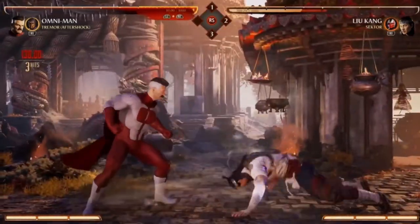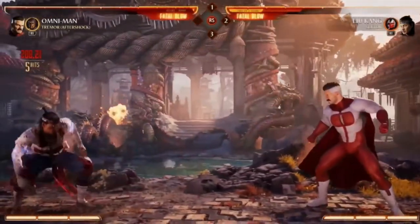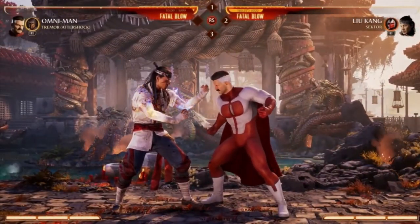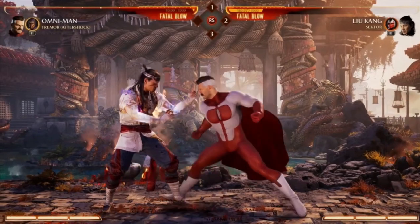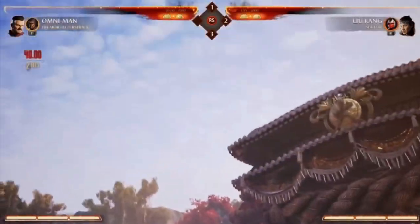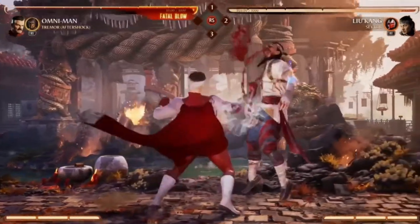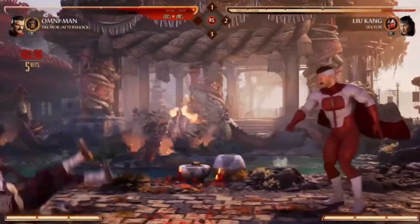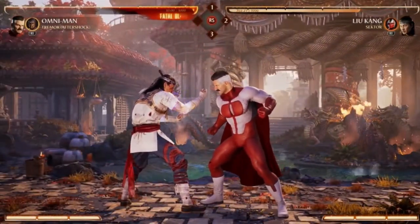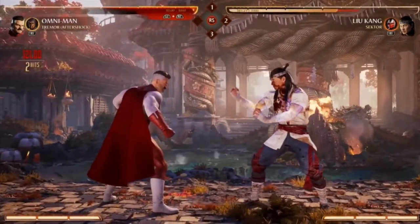In general, Omni-Man's a pretty simple powerhouse character to play, but he's got great mobility options, great offensive ability, and I think the Viltrumite Stance is going to be super interesting. When you hear 'stance' you might get a little scared, but his stance gameplay is not your typical hard-to-use system. He is meant to be like you see on Invincible — just an absolute force, tearing through people effortlessly. That's exactly what the design team went with, and it really shows.